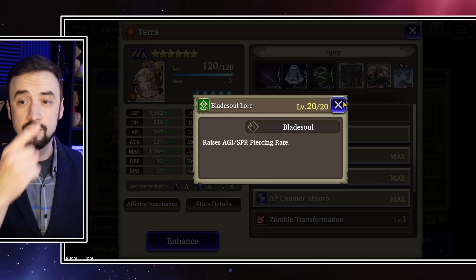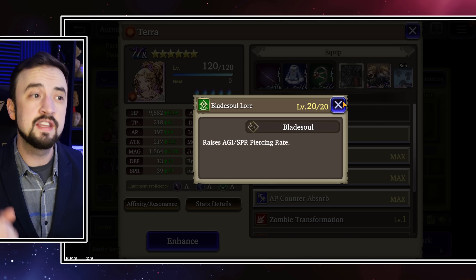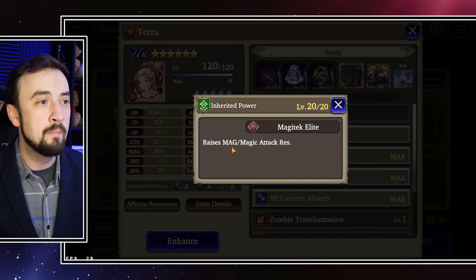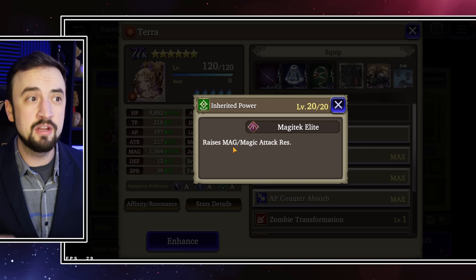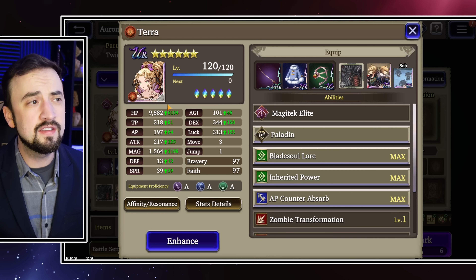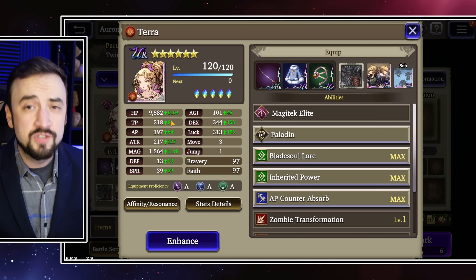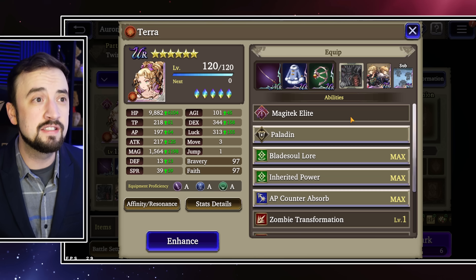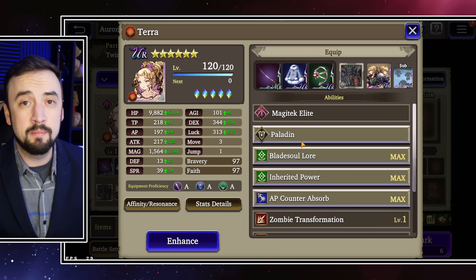Let's talk about her support abilities and reaction ability before we get into the AI portion of this guide. Blade Soul Lore is a really good one — Agility and Spirit Piercing Rate. She's going to go faster, which overcomes one of her initial weaknesses. Spirit Piercing is going to help all of her damage types. Inherited Power gives Magic Up, going to help her do more damage. Magic Attack Resist will help her be a little bit tankier.